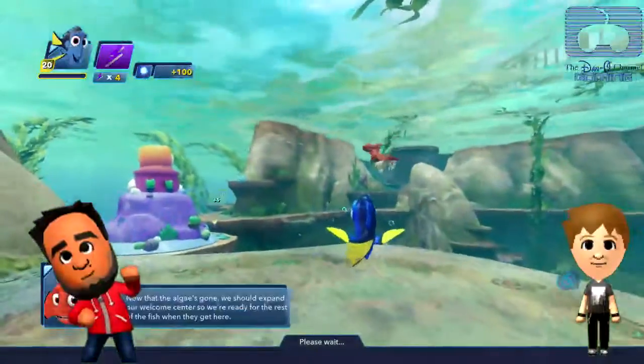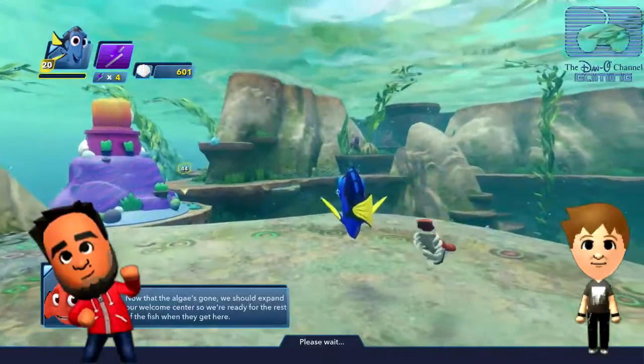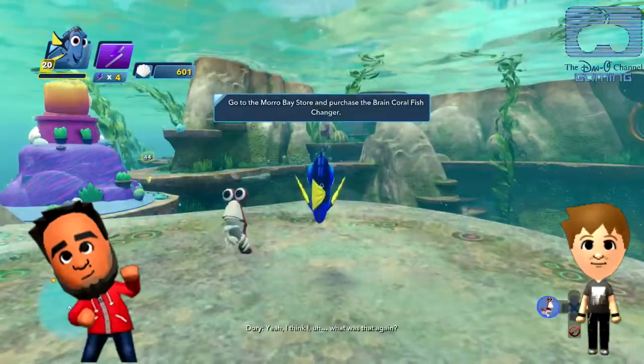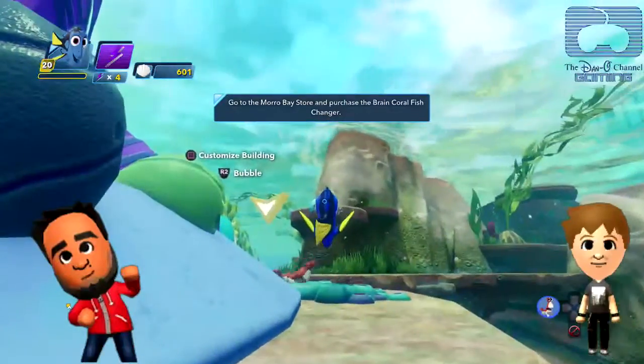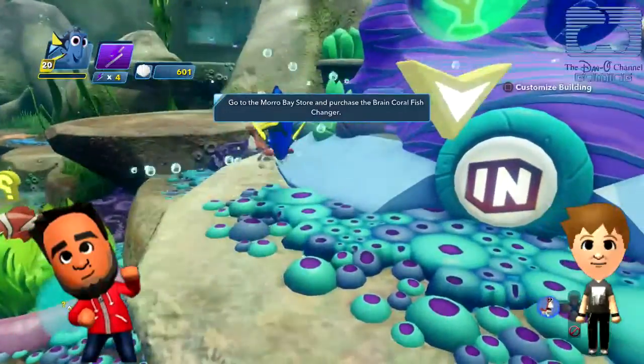There he is! Now that the algae's gone, we should expand our welcome center so we're ready for the rest of the fish when they get here. Awesome! So what do we got to do? Go to the store, yeah — where we went a while ago. This is very much like Toy Story — remember how to bubble? You had a bubble, that little infinity sign.